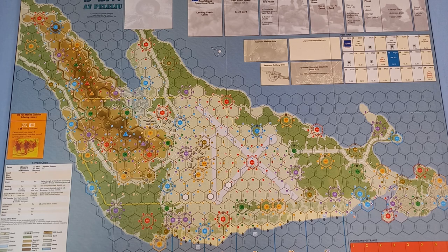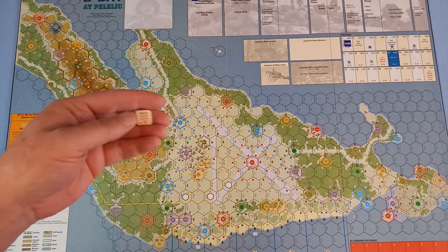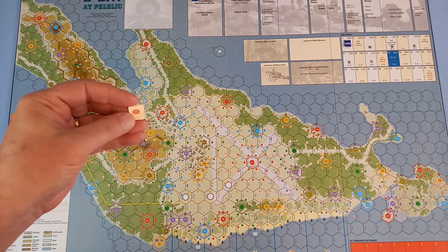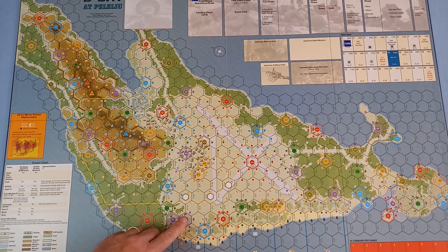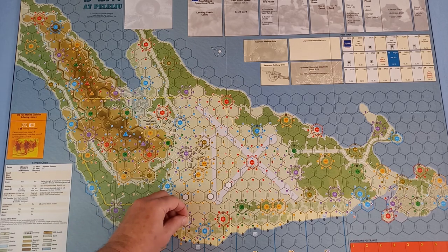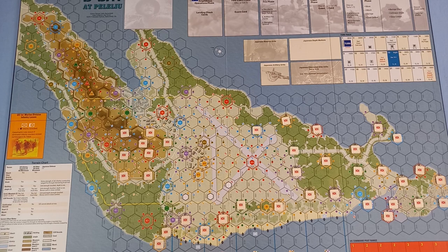The first thing we do for the setup is to take the 51 Japanese non-armour units and place them randomly face down on every position that has an X or an artillery symbol. The way I do it is I put them in my bag of doom. The 15 that are left over, keep them face down and they will go over here.